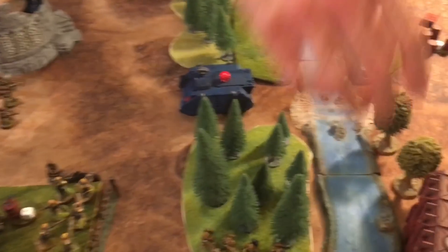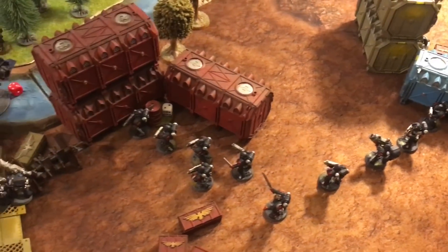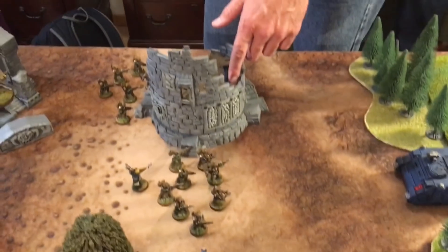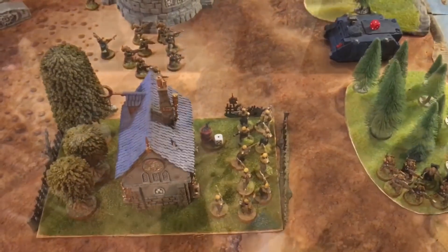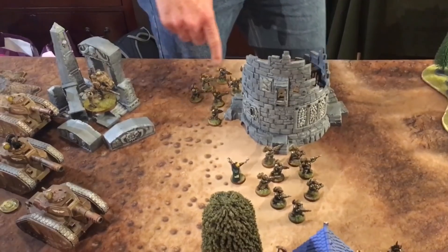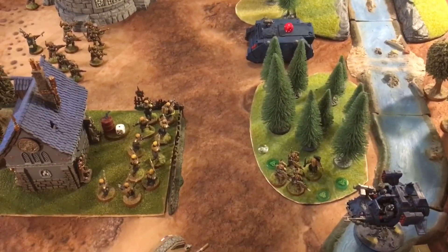Crimson Fist Turn 3 movement: A Rhino moves back three inches. A Landspeeder repositions. Captain Cortez advances tactically behind barriers. Tactical Squad Faro advances. Devastator squads stay put. The Librarian moves up six inches onto the first layer of a ruin. The other Landspeeder also repositions. In the psychic phase, Librarian Probus fails to cast both Smite and Fear of the Ancients, rolling a six and a four respectively.